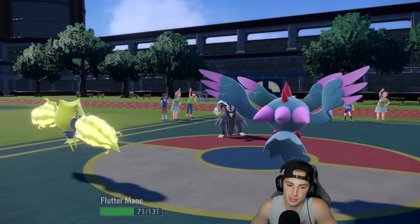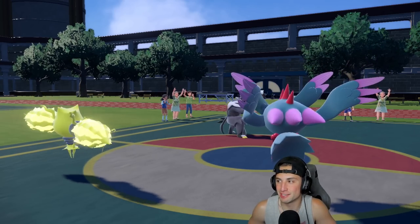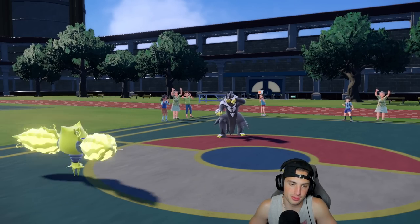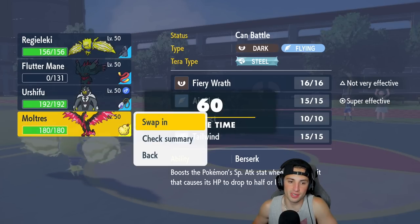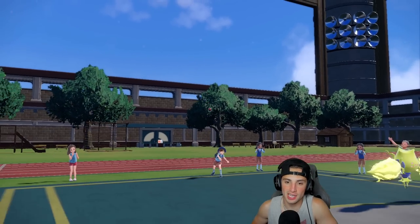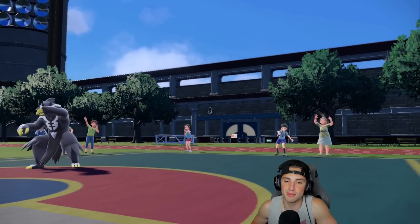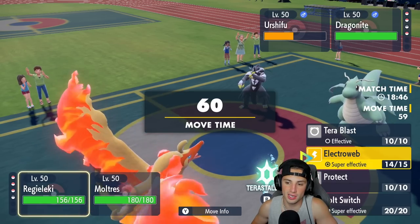We get the Speed Drop — going to dump on Fluttermane and get it out of the picture. If they dump on my Regileleki that's fine because then Fluttermane can rip into it next turn and we're thriving. Hot start — no Teras, that's weird. Surging Strikes flies and Fluttermane is gone. Regileleki's Electroweb can finish off Urshifu and slow down the next Pokemon. I can bring out the Birdie Bird — Galarian Moltres — I love it.